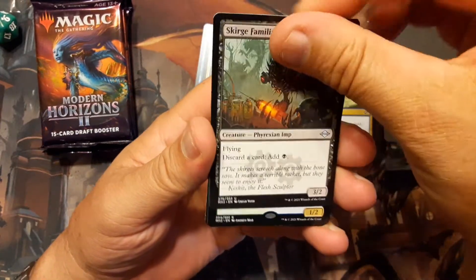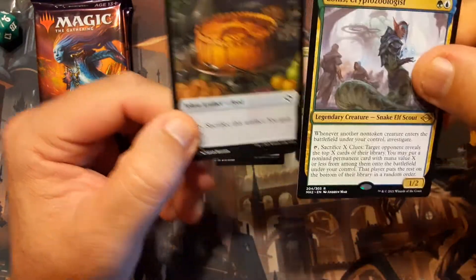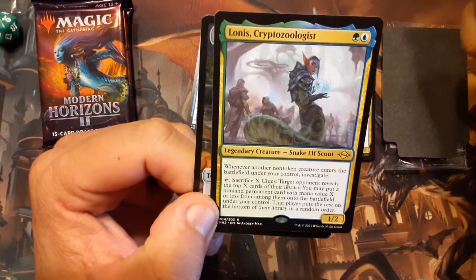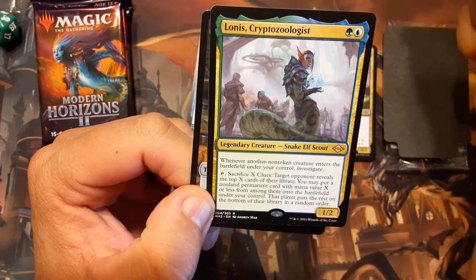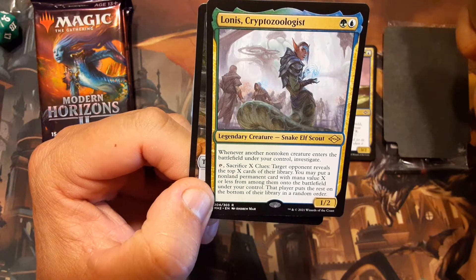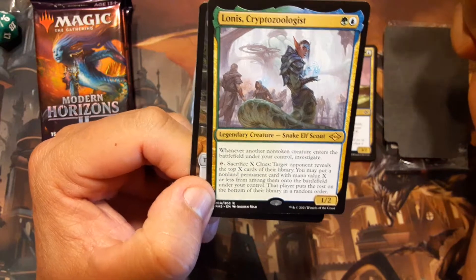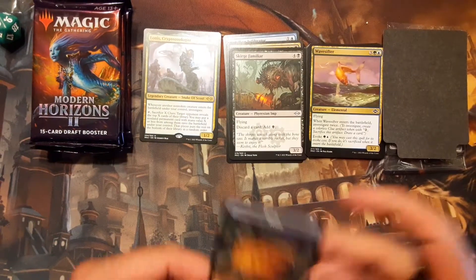Underworld Cookbook. Vedelkin Infiltrator, Graceful Restoration. The mythic rare is... wait, no — Scourge Familiar. There's four, that's kind of cool. And the mythic rare is Lonus Cryptozoologist. That's actually a really good card for green and white: whenever another non-token creature enters the battlefield under your control, investigate, tap and sacrifice X clues — target opponent reveals the top X cards of their library, you may put a non-land permanent with mana value X or less from among them onto the battlefield. That is a card worth making a Commander deck around.